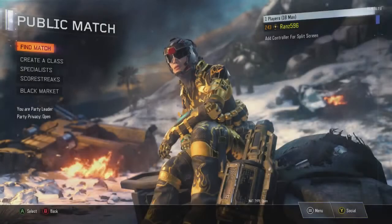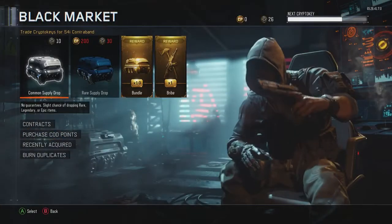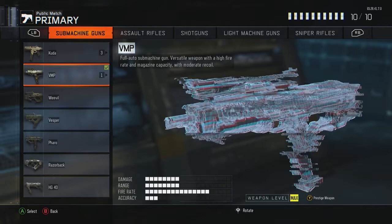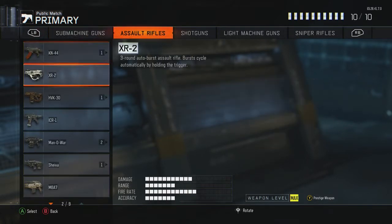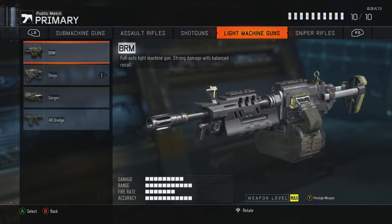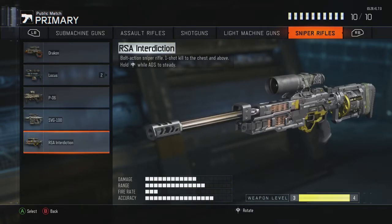Welcome back - I'm going to be opening the two rewards I got: 10 rare supply drops and one weapon bribe. Looking at what I've gotten recently, I've been really lucky. I got the HG40 just from air supply drops, the MX Garand - I have no idea how lucky I've been. I've spent literally zero pounds, zero dollars on these and I've gotten all this great stuff. I still haven't got the FFR. I've even got the RS Interdiction, it's not really a great sniper but I still got it.